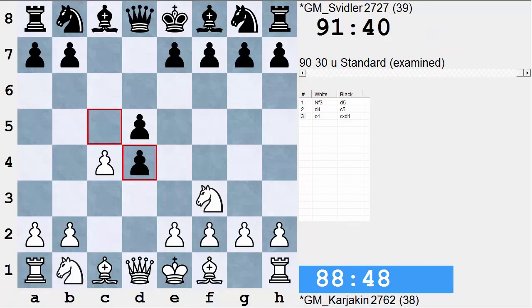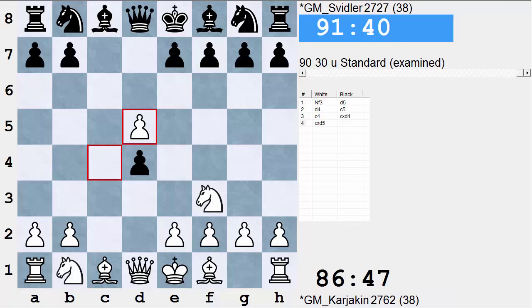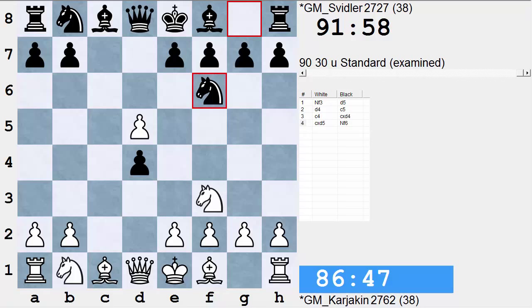This is the move I championed 30 years ago. I've not lost a single tournament game with it, but of course there have been many attempts by white to take me down. White takes on d5, which I think is the most testing move, and black continues Nf6. This was my idea.